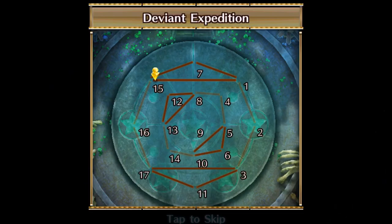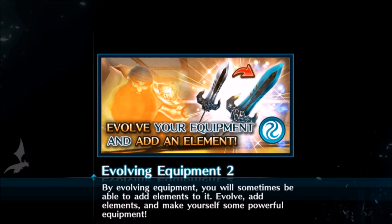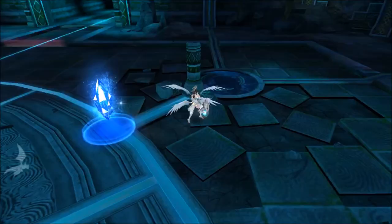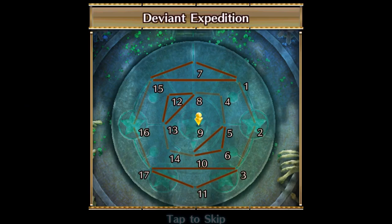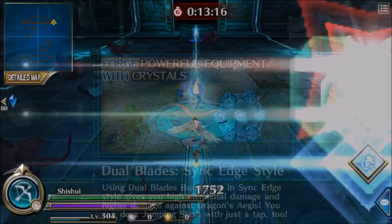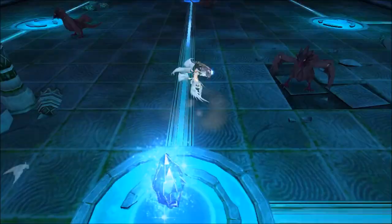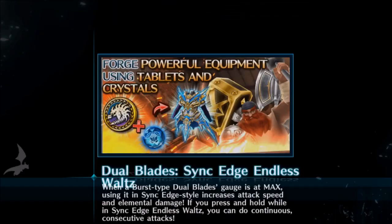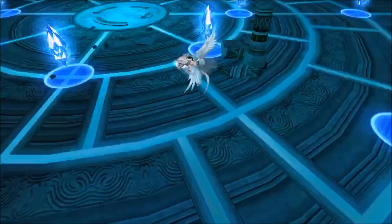I go back and then skip one and go to number one. There's nothing, so now I go to the inner octagon. Again, I will start at the four sides.